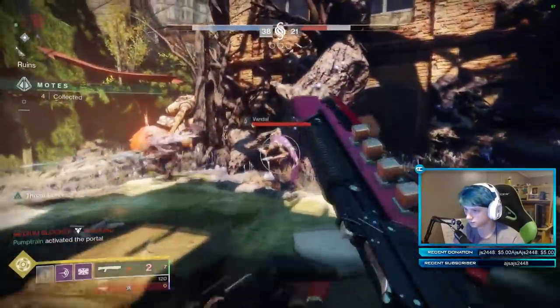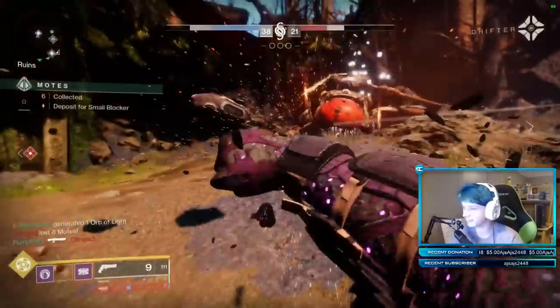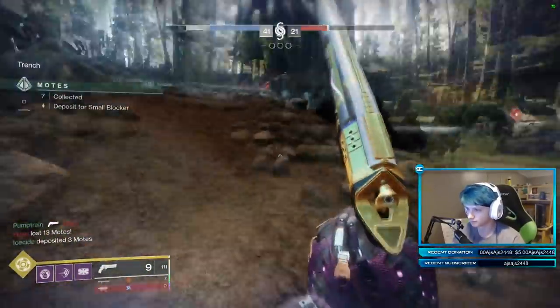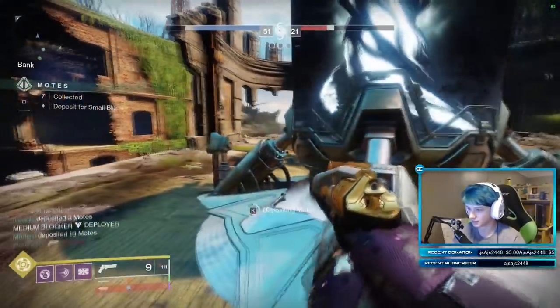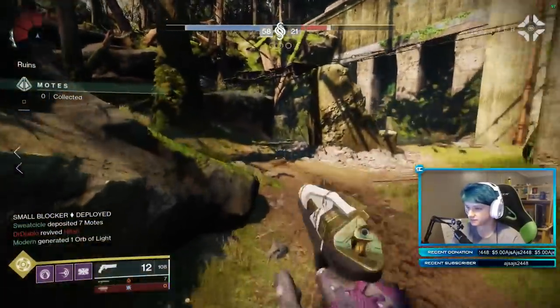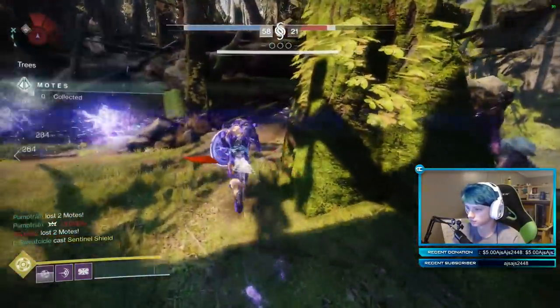Once you hit the soft cap and can't progress normally, those powerful drops will help you out — turn them in one by one, balancing out your gear using vanguard tokens, crucible tokens, and weapon parts. The only other things that can help beyond powerful drops are raid drops, but the raid doesn't drop until 10 days after the DLC releases — September 14th, 10 a.m. Pacific — and exotic drops, but you can't rely on those.